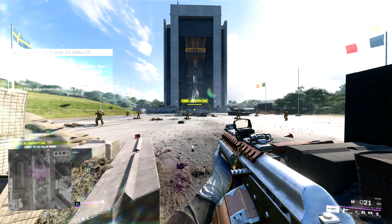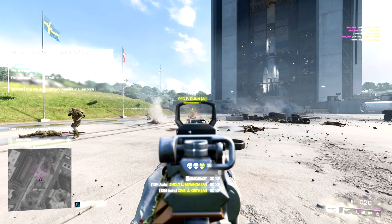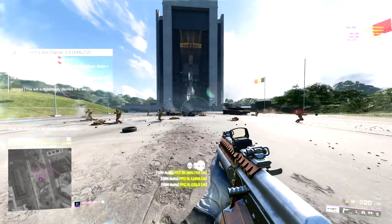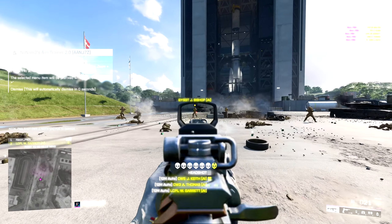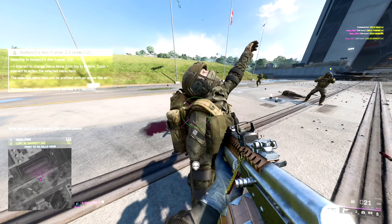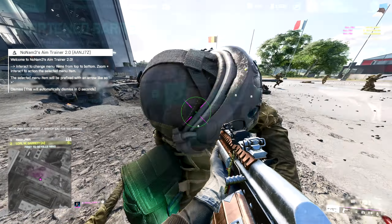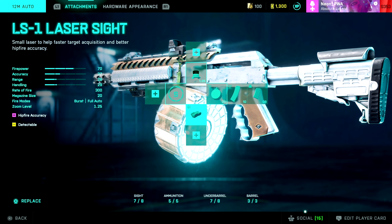My third weapon is the 12 Auto — just spray and pray, boys. Everyone loves this weapon because of the amount of bullets it has. Even the hip fire is insane — just hip firing, not even aiming. That is crazy. The dot sight is my go-to with this weapon. One shot super close range is very achievable. To get the really fast firing rate, I use the short end barrel with the laser sight to give you that good hip fire.